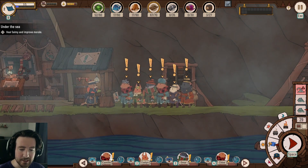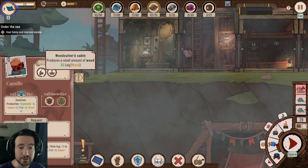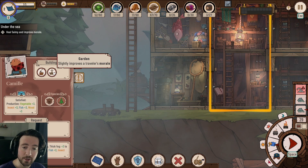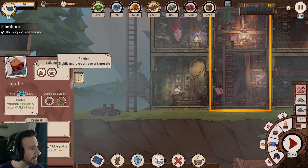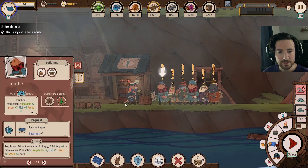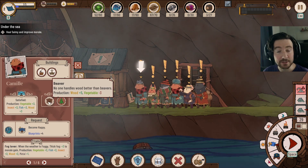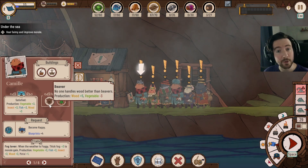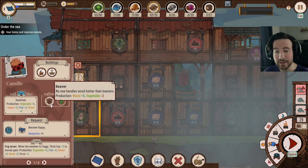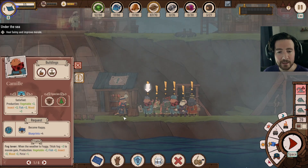Everybody has different skills. Let's click on Camille — she's a beaver. She can build a woodcutter's cabin, which we already have two of. Beavers have a species bonus: wood production plus five, vegetables minus three — so they're not good at farming vegetables but great at wood production. You can assign anybody to almost anything, but if we assign Camille to wood cutting, we'd get a lot more wood than with anybody else. Her morale is good, giving a small plus-three bonus to vegetable, insect, fish, and wood production.